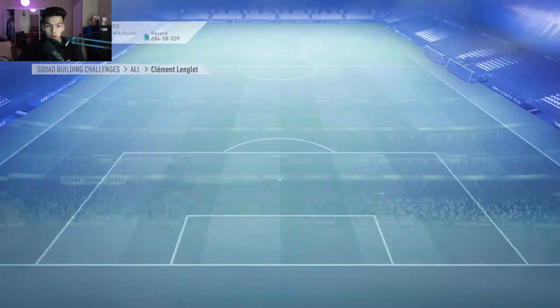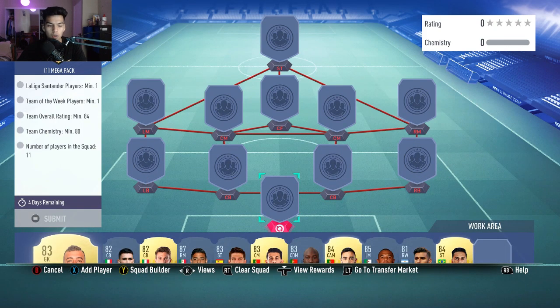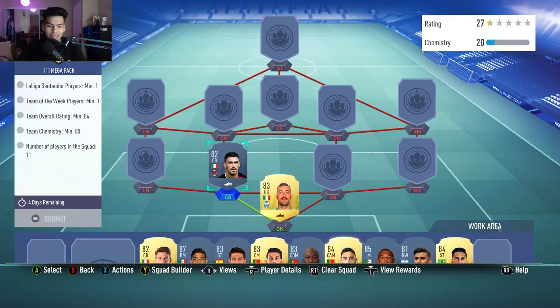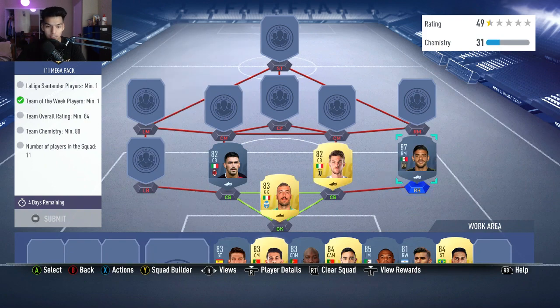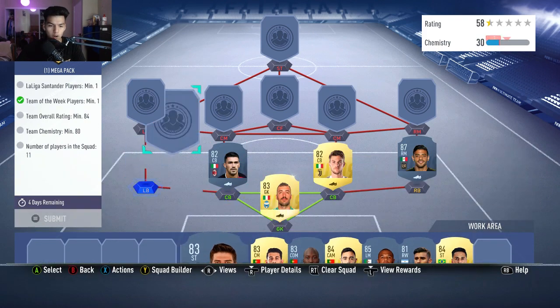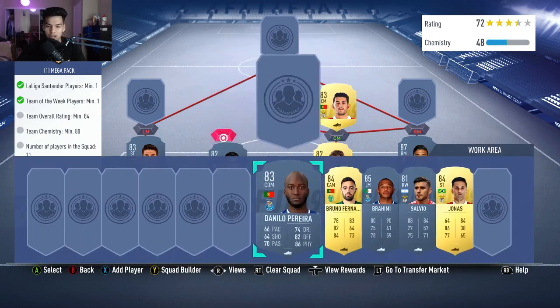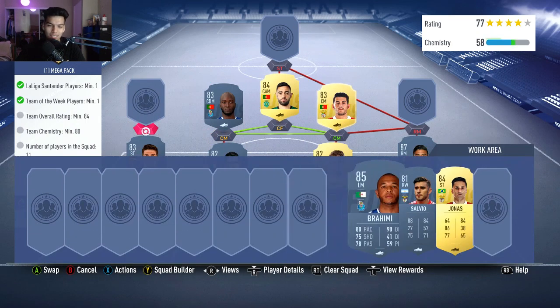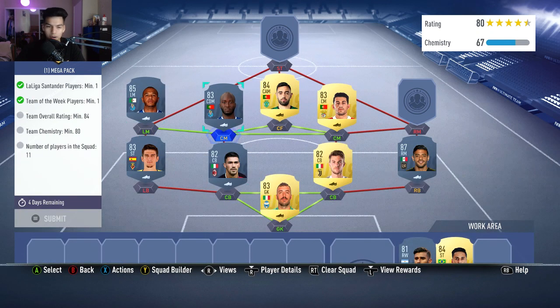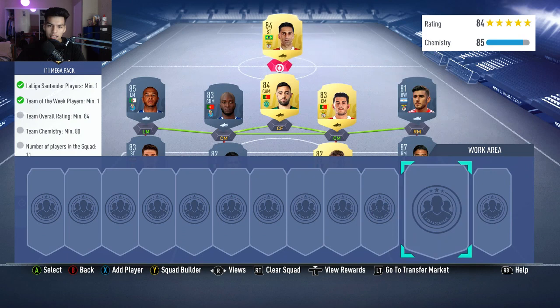Moving on to the La Liga squad, which requires one in-form for a 35k pack return. Starting with Viviano, Romagnoli, and Rugani — three classic Italian strong links — Carlos Vela in-form at right back who is very highly rated and will help a lot with the links. Jared Moreno on the left, Danilo Pereira on the left, Bruno Fernandez at center forward. Pires goes on the left to get the strong link to Pereira. Salvia goes on the right from Benfica, and the striker is Jonas who gives everyone the links and ratings.